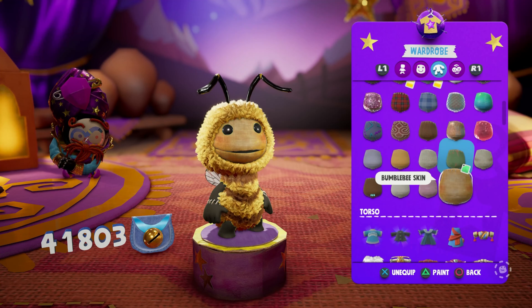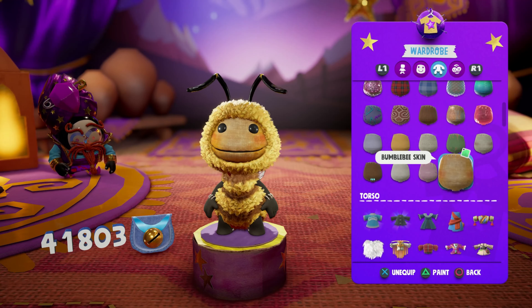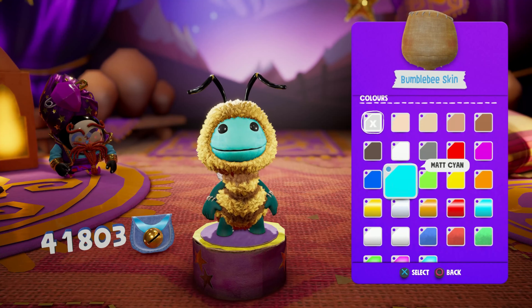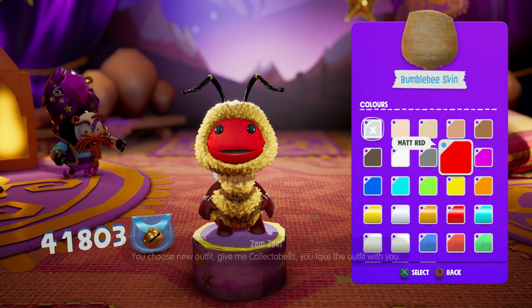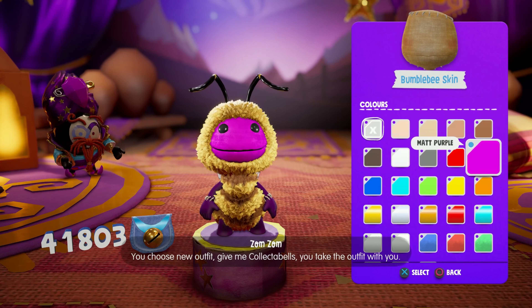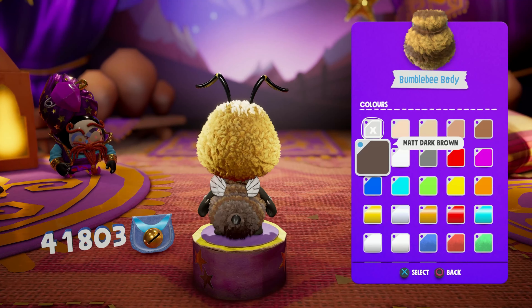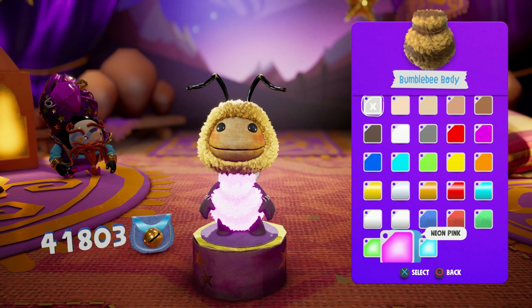We've got some little wings, a stinger, and the waist is very big. There's a pink bumblebee head which goes over the whole head — it doesn't go on the antlers though, which I would actually like. They should have put the antlers and the hair, but whatever, that's fine. Normal sack boy eyes — they didn't bother adding another costume for that.